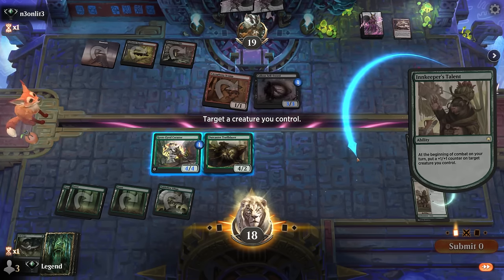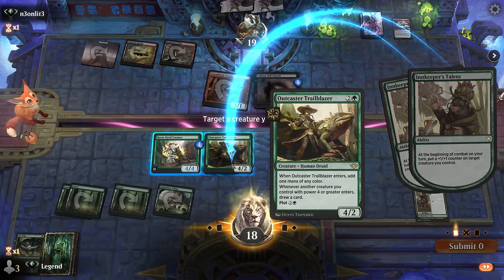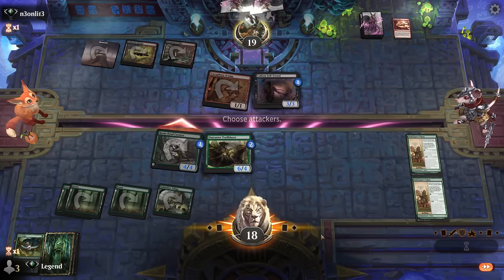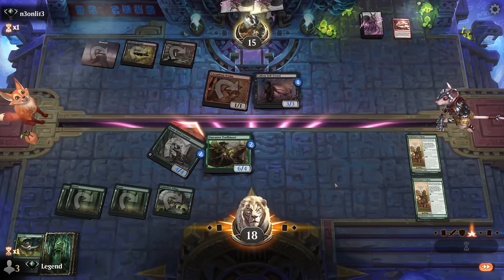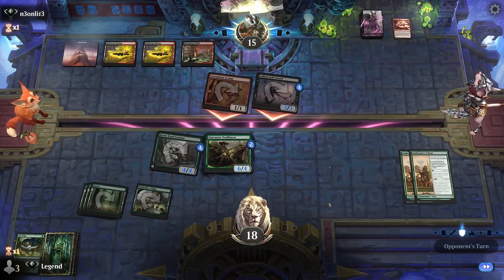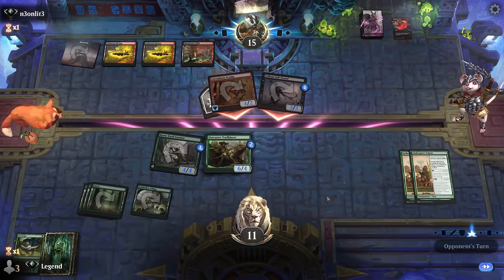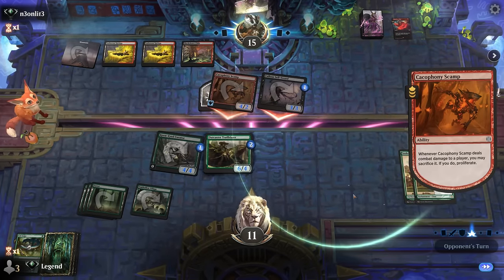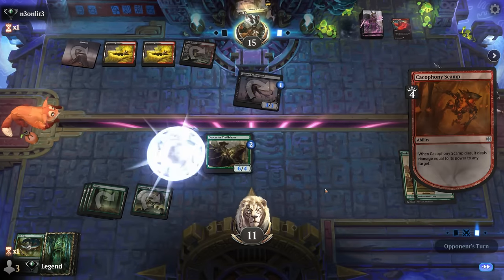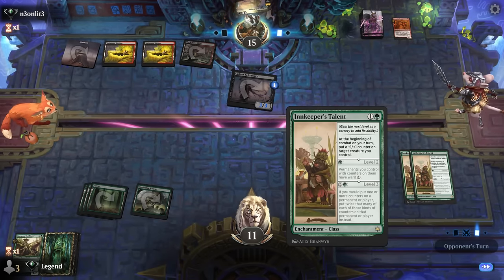The thing we want to avoid is blocking a Scamp, having them pump it, and then losing two of our creatures. We don't have to block the Scamp at 18 life. We can grow Trailblazer twice and might be able to just outrace them. Trailblazer doesn't die to a Lightning Strike. Opponent plays Monstrous Rage on Scamp — if they sacrifice it to another Sellsword it's still only eight damage putting us to three. They take out the Curator and the Trailblazer instead, so our opponent is going for the controlling approach.